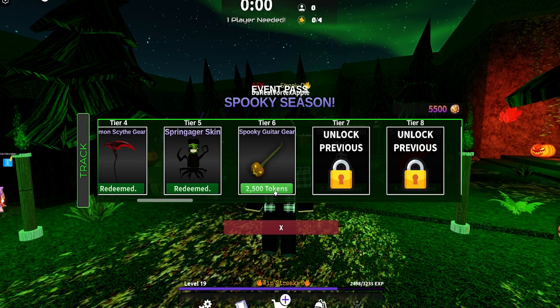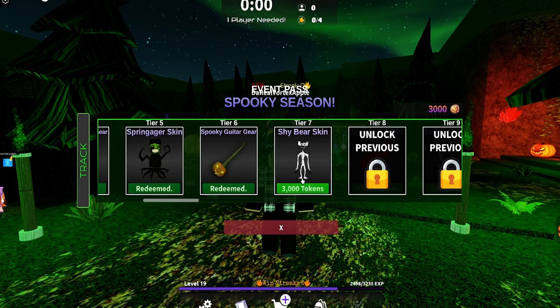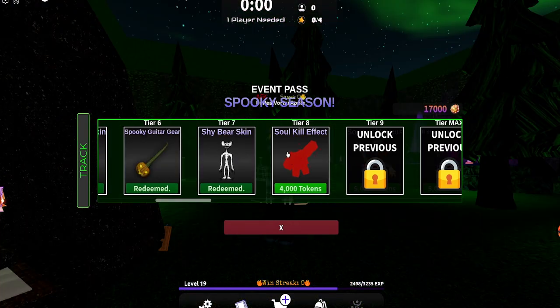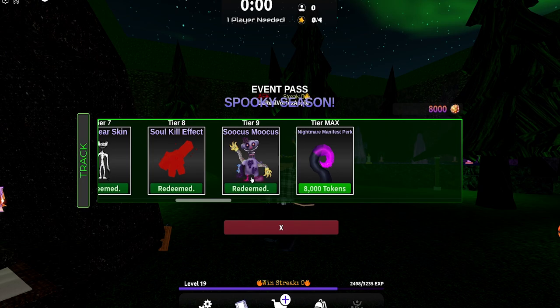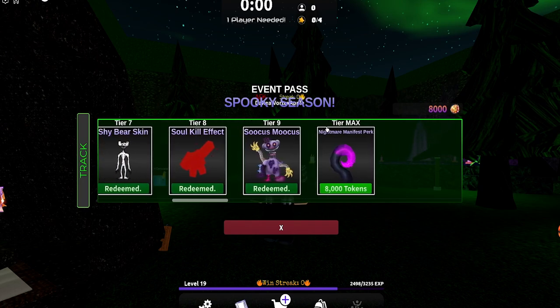We have the Spooky Guitar gear — let's buy that real quick. We also have the Shy Bear skin, which is a pretty creepy skin — let's buy that. And now let's buy the Soul Kill Effect, which is a pretty cool reward. We got Succas Mukas. Let's purchase that one. And then the final tier of the Spooky Season event pass is the Nightmare Manifest perk.